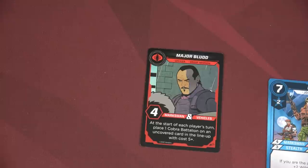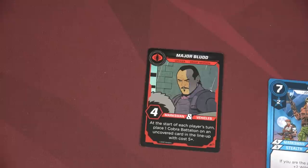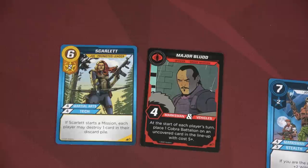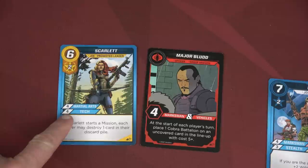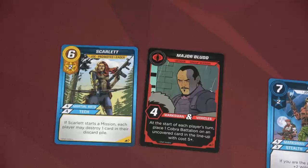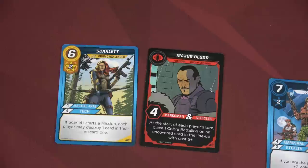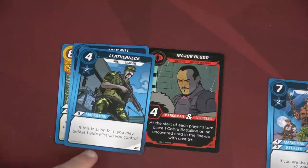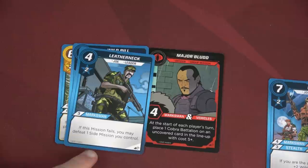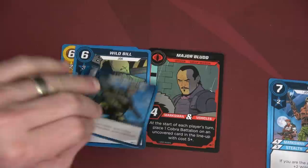We're going to try and take on Major Blood — I'm tired of seeing those Cobra battalions. Scarlet starts the mission, so each player may destroy one card from their discard pile. Duke gets rid of Comms. Scarlet gives four martial arts or tech — but Blood wants marksman and vehicles, so we're only using one of her skills. Wild Bill gives three wild dice, so that's four. Since it's a group mission, Duke plays Leatherneck for three more marksman dice — seven dice total needing five successes. We roll one, two, three, four — not enough. We play second effort to reroll one die — it's a success, giving us six total. Enough to take out Major Blood!